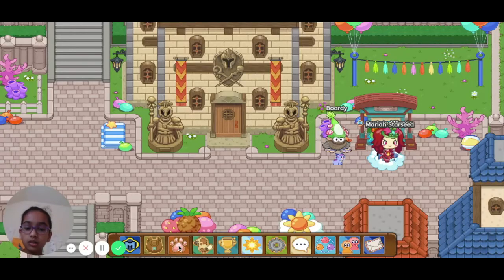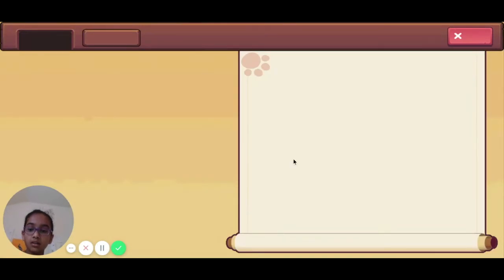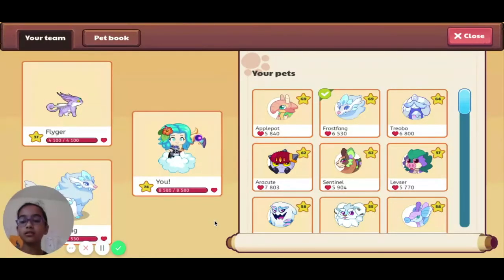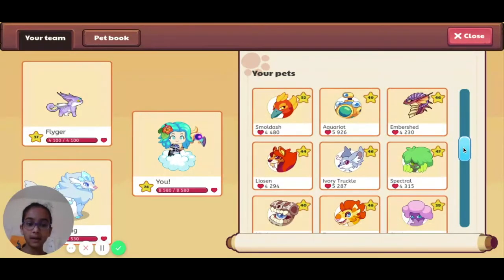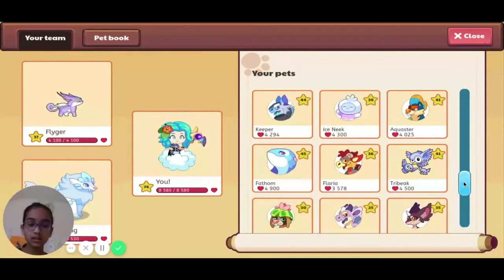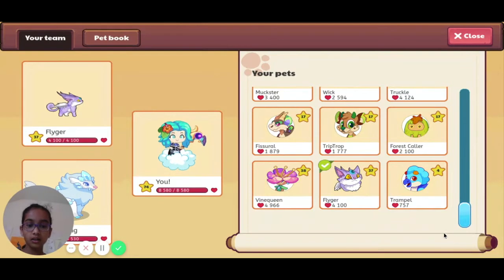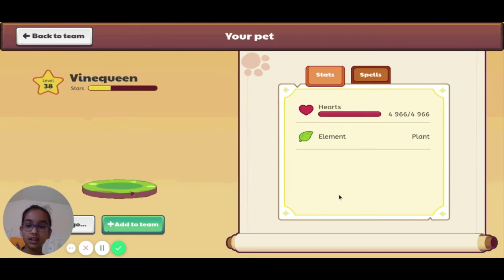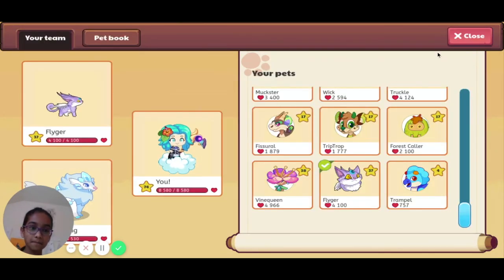Now I'm going to show you all the pets I have. Here's my Fliger, and I have Arctic Claw — I really want the Arctic Claw to change back because the old one looks really cool. Once I'm a member I can evolve them. There's Vine Queen — it looks a little too pretty right now. Probably the prettiest one I've seen, other than Fliger.